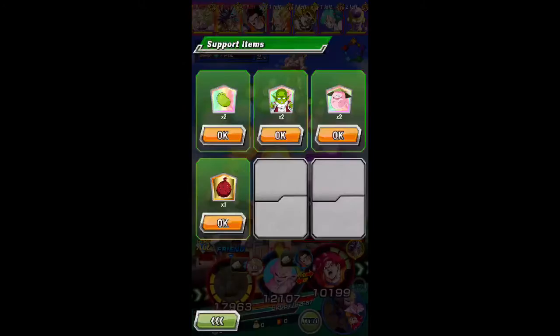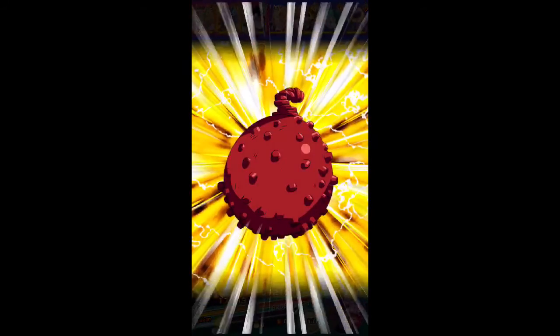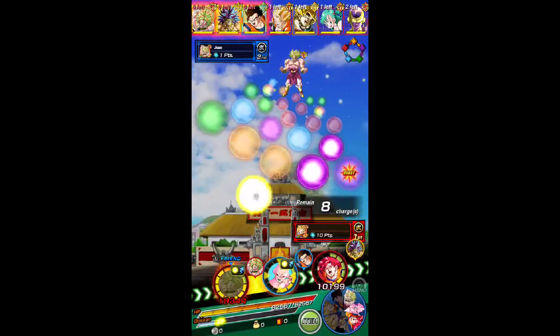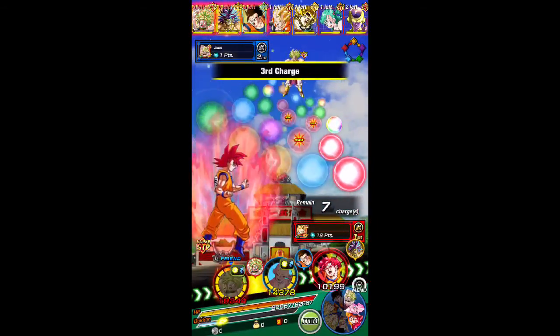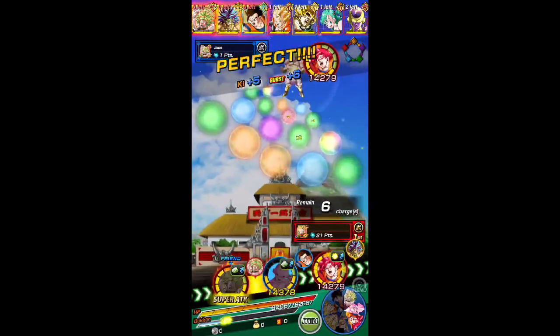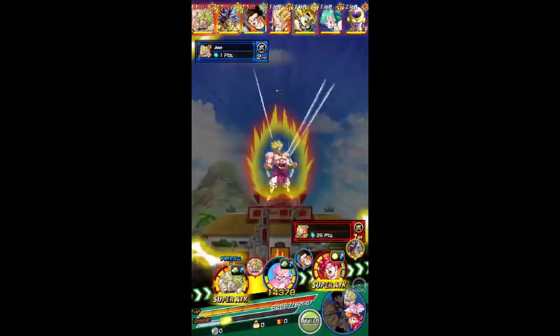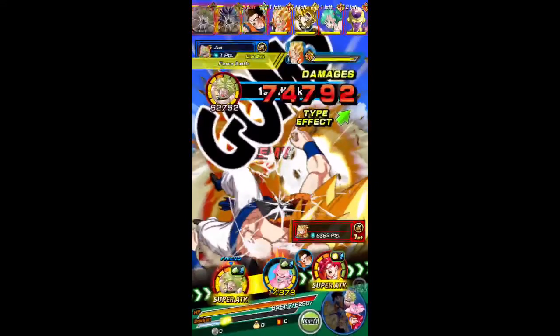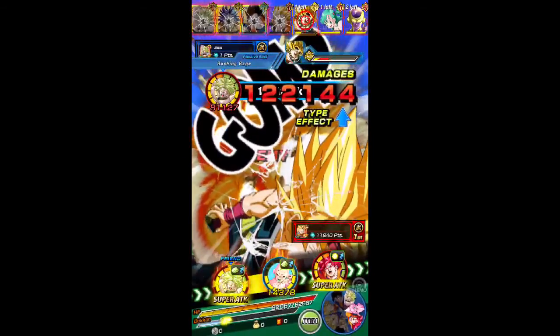They actually added the bonus points - when you're doing a match and you capture somebody that says 'bonus' on top of their name, it'll say like 'movie villains' or 'son family' and you'll get bonus points. I hope I can show you in the video. I noticed it a lot in JP but I just didn't know what the names were.